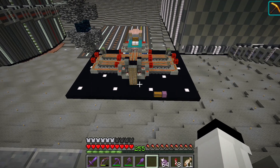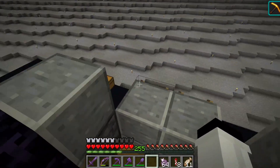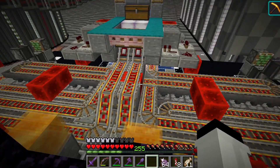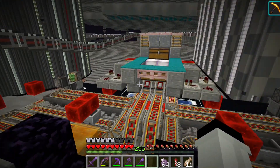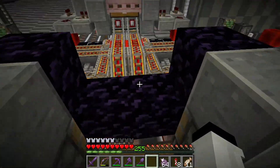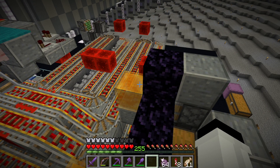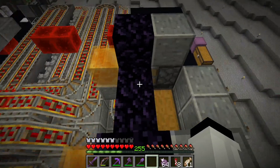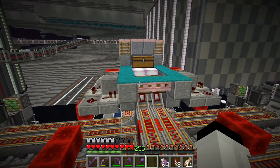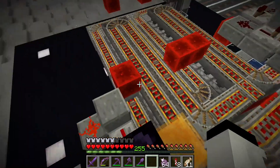Here is our super smelter. This is a design by Shady J and I will link to the original design and also the tutorial that I followed. 64 furnaces. I'm currently priming it with fuel — going with bamboo for right now. I know that bamboo is not the most efficient fuel, and if your input of stuff that you want to smelt is fairly high, this is probably not going to keep up with it.